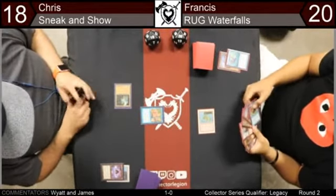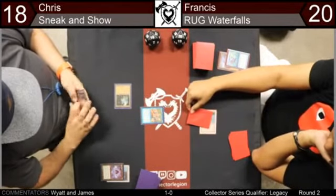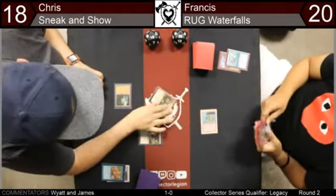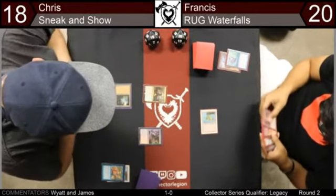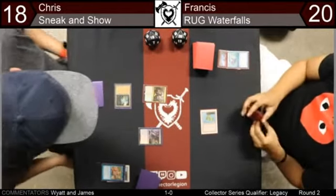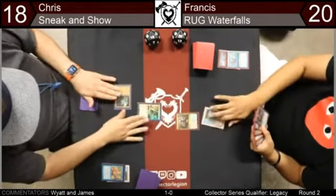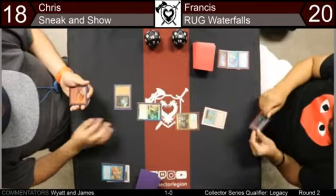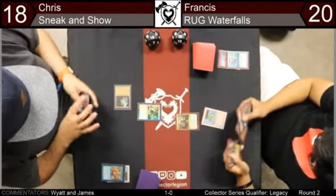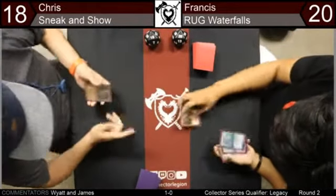Here's the Ancient Tomb — Chris goes to 18, bopping himself. Francis with another Wasteland ready at the top. Here's Show and Tell — no counter spell in Francis's hand. Going straight to Grizzlebrand. I think that's Cinder Vines from Francis — yep, Cinder Vines. Not good against Grizzlebrand; would be good against basically anything else that gets put in. Now you have to figure out how to kill this Grizzlebrand, which is hard for a damage-based removal blue-red deck.